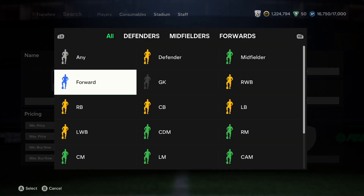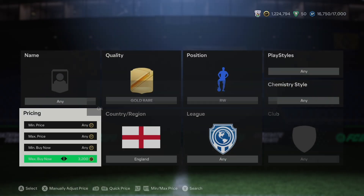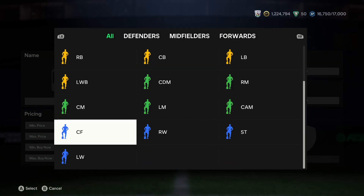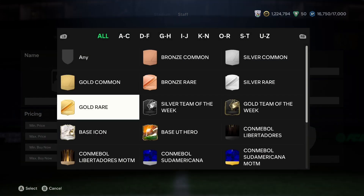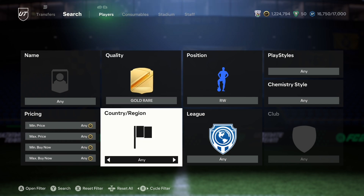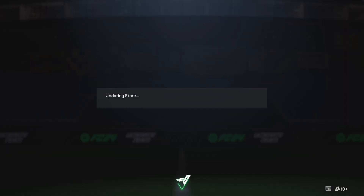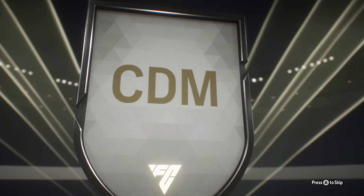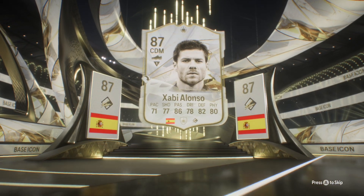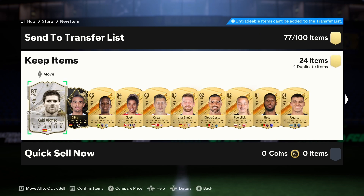The second sniping filter is one of my favorites: quality gold rare, nation England, position right wing. This gives you three players — Saka, Kelly, and Mead. Saka is the most expensive; sniping him can net around 30,000 coins profit. Female cards often get listed far below actual price because people rely on Futbin without checking, so you can snipe, profit, and instantly sell.